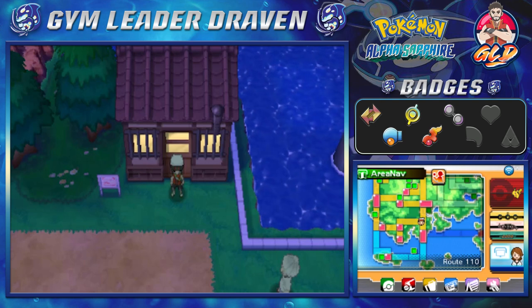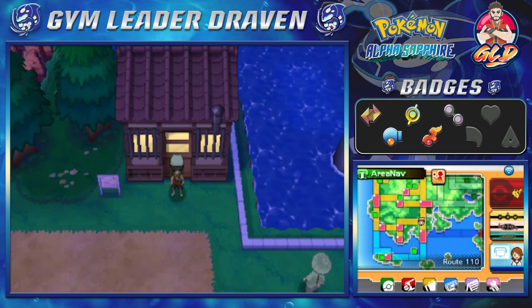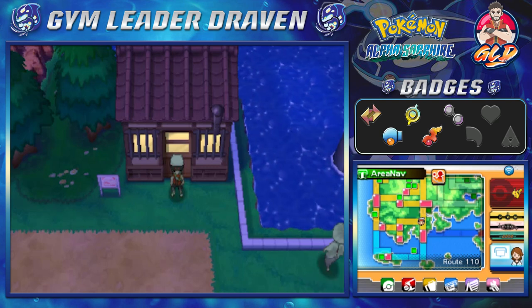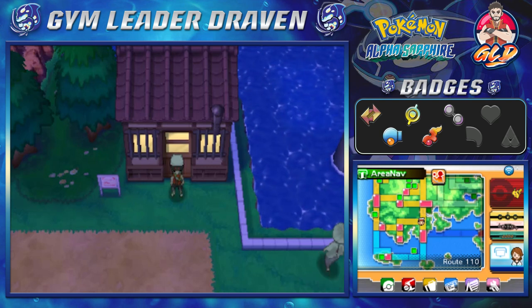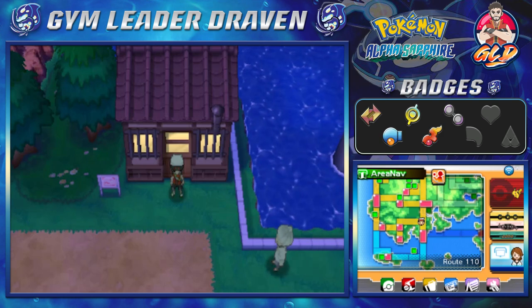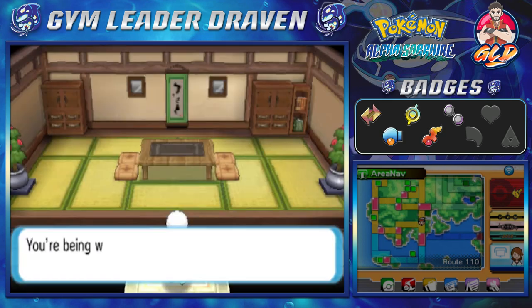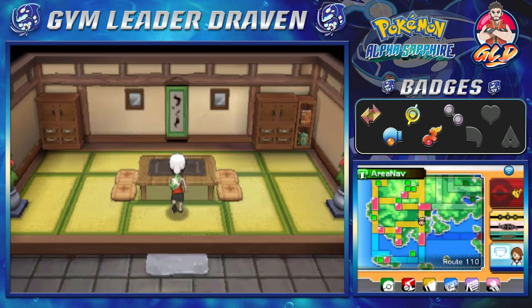What's up guys, it's me your host Draven, and welcome to another episode of our Pokemon Alpha Sapphire walkthrough. It looks like we have another visit to the Trick House, and this is looking like the final installment — there's no badge limit, and yes, we are being watched.